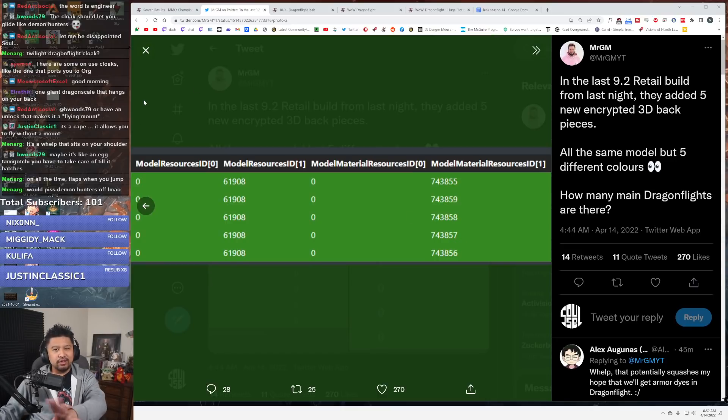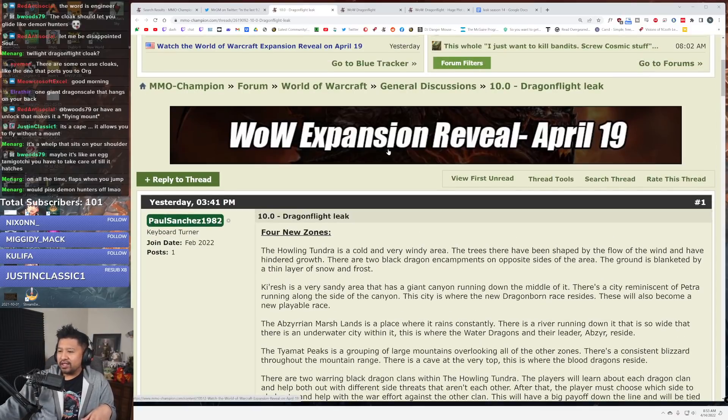This is the most legit thing I'll be talking about in today's episode. Everything else is just a load of crap — super fake, made up. I'll do my best to dismantle it and talk smack about it, because that is the respect that these fake leaks deserve. And let's go — Dragon Flight leak from Paul Sanchez 19. What sort of bravery — that's both random and brave.